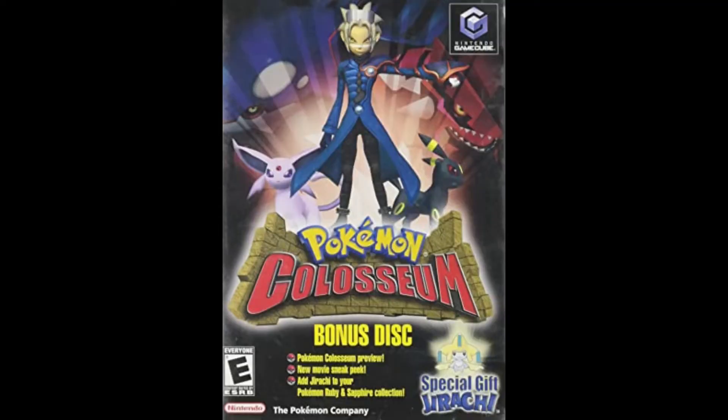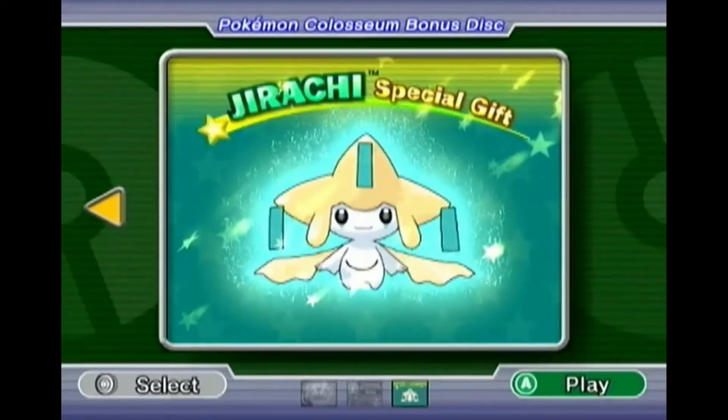To get Jirachi, you need to have the Pokémon Colosseum bonus disc from the GameCube. In Pokémon Colosseum, select Jirachi's special gift and use the Gamelink cable to connect the GameCube to the Game Boy Advance, and Jirachi should be downloaded in Pokémon Ruby and Sapphire. If you want Jirachi in Pokémon Emerald, then you have to trade it either from Ruby or Sapphire, or trade it from Ruby and Sapphire to Pokémon Colosseum, then trade it to Pokémon Emerald.